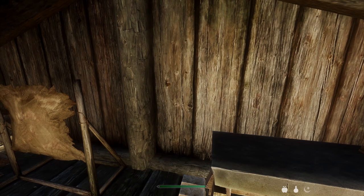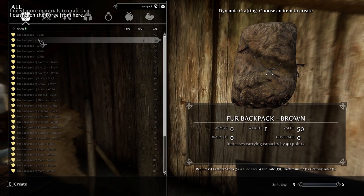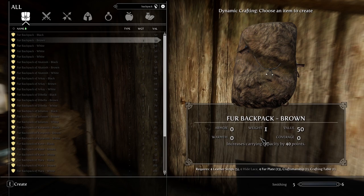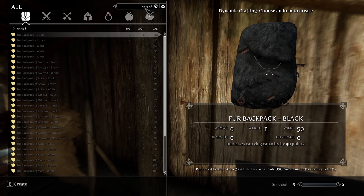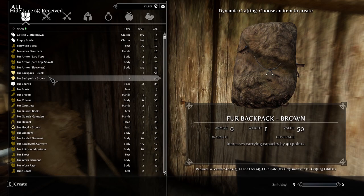We're not done yet — we still have to make our backpack. Press Z again and type in 'backpack' in the search bar. We're going to make a nice brown backpack because it matches with our leather pouches, and it only takes hide lace. Left click to clear, make some hide lace, and now we can make our brown backpack. Equipping it gives us an extra 40 carry weight for basically nothing — absolutely astounding.